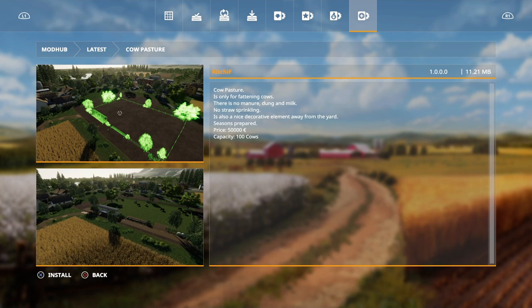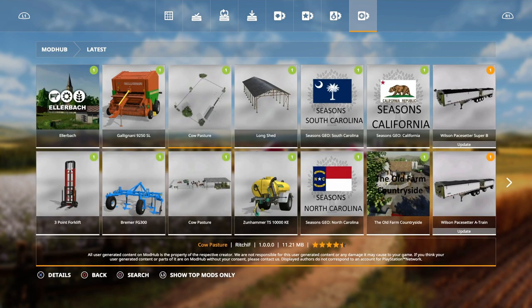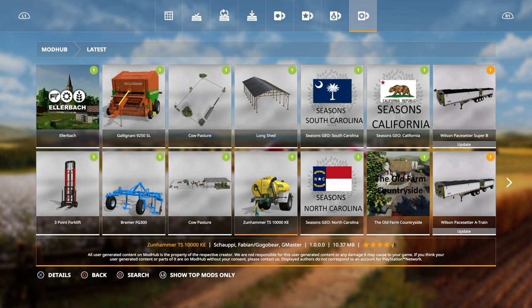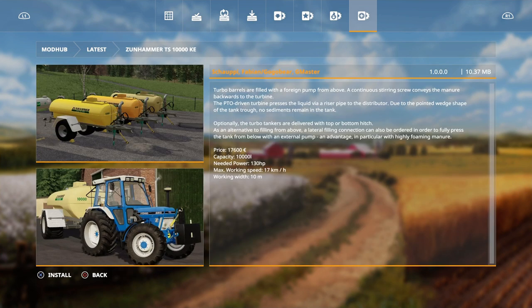It's a nice decorative element away from the yard - 50 grand for 100 cows. There's also another one for meat cows, pasture outdoors - same thing basically. Cows will only need water and grass, which makes things a lot easier. That's by Camillo's 0397. Then we have the Zunhammer TS 10000 KE by Shapa, Fabian, GogoBear and G Master - it's a slurry spreader, continuous stirring screw conveyor manure. Actually I think it looks more like liquid slurry.